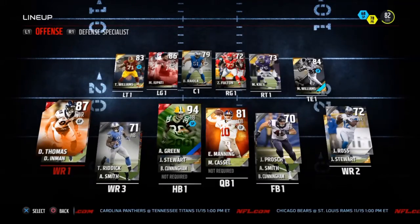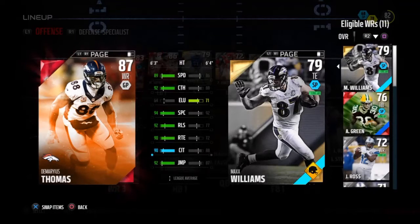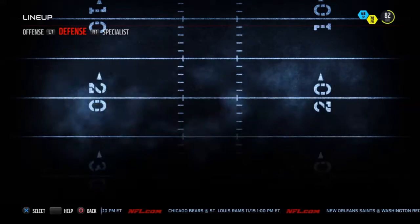We were also able to get this 87 overall Demarius Thomas — I got him mid-rounds and he's the only receiver I got in the draft. We'll see what he can do. I'm pretty sure he'll do big things, but with Ahmad Green in the backfield I'll probably be running it more than passing.